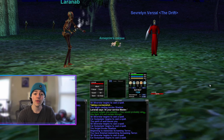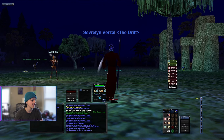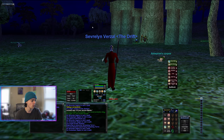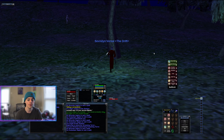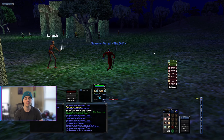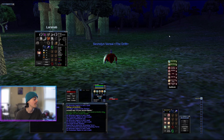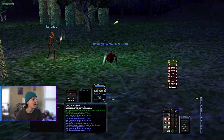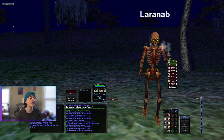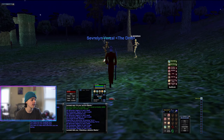Hey everyone, Desius here with another video. In this one I am going to be taking out the druids in the West Commonlands. This is not very far from the guard toll post, but I figured I would record taking out some of the druids at this camp because I've been spending a lot of time here and it's been a lot more lucrative financially. These druids drop fine steel weapons, they drop gems that sell for like five to seven platinum, and the best part is there is an indifferent vendor right here who will gladly trade with a dark elf like me.